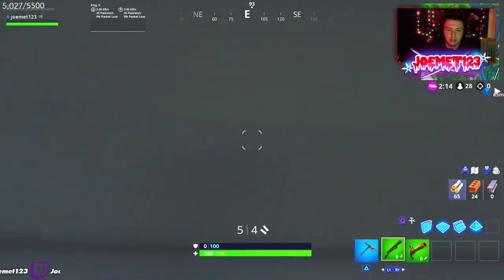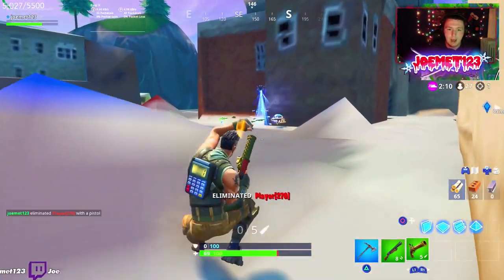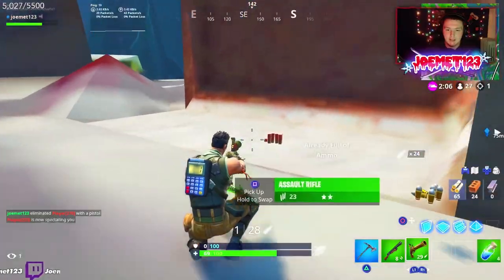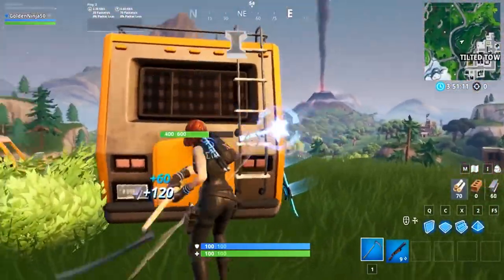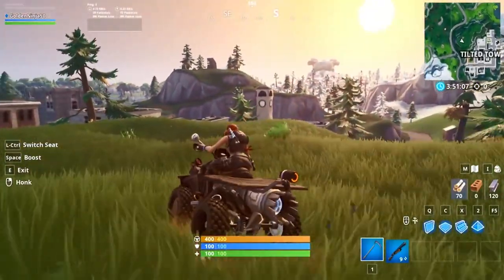Unfortunately, that wasn't all. You'd like to think that the madness stopped there. However, this was not even close to the next bug that the texture glitch brought with it. Many players were actually able to phase through the bottom of the map and hide under the floor of the Fortnite map.